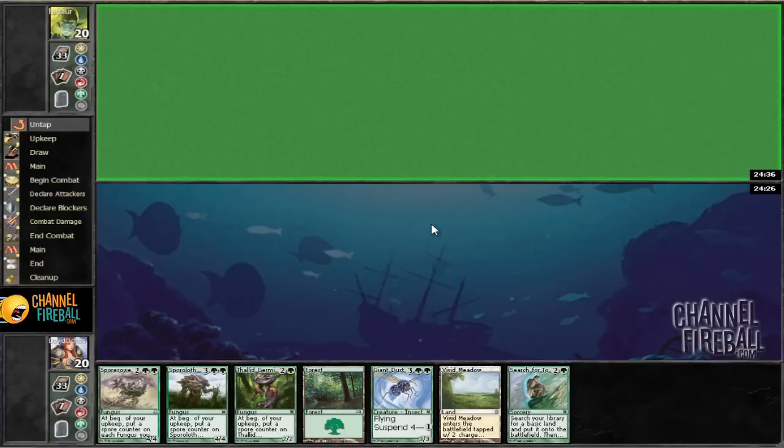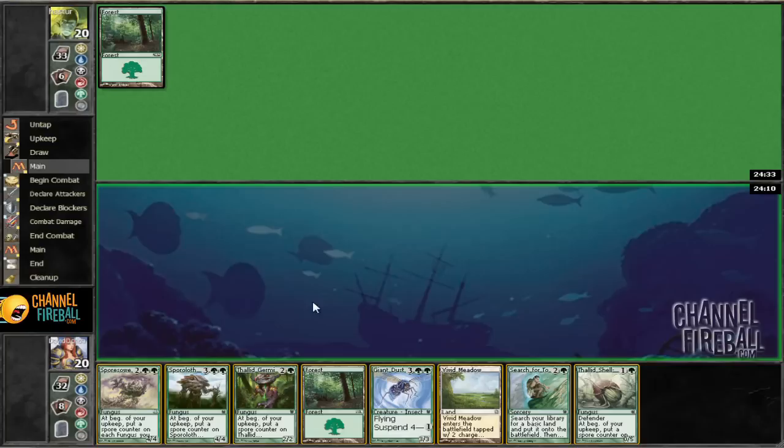Hey everyone, welcome to round 1. We have lost the roll and we're on the draw, which is kind of awkward with Vivid Meadow, Search for Moe, and that nonsense. Because if we don't draw a land, then we're not going to be able to lead with Vivid Meadow to suspend this, and then suspend this Giant Dust Wasp on 2. Let's go ahead and see what we draw for our first turn in terms of land.